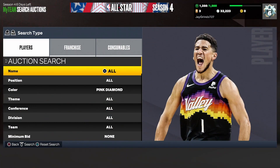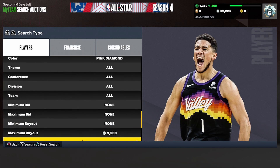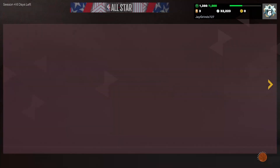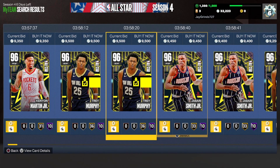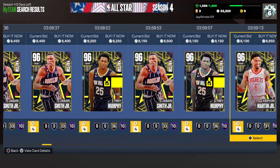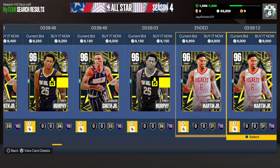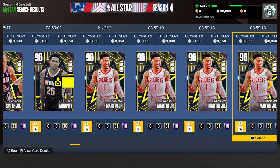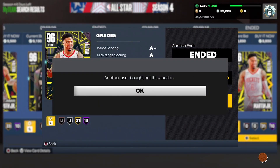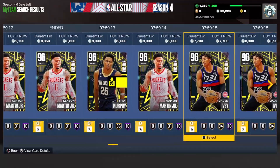The first filter we're going to go over in today's Snipe Filter video is the Pink Diamond Cheapest Filter. Set your color to Pink Diamond and put your maximum buyout to 9,500. There are bots buying every single Pink Diamond in the game right now for 11,500. This is going to be a short Snipe Filter video because everybody should be working the Pink Diamond Cheapest Filter or the Galaxy Opal Cheapest Filter. We'll throw in a couple others as well.